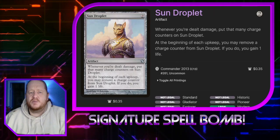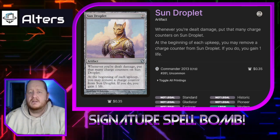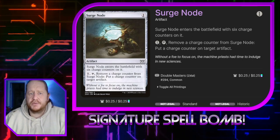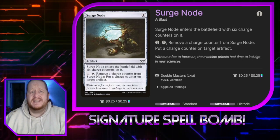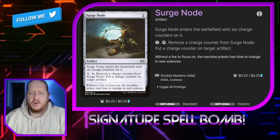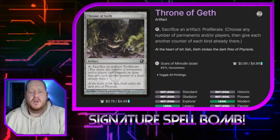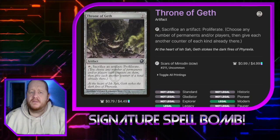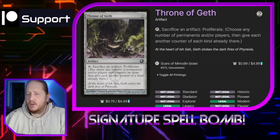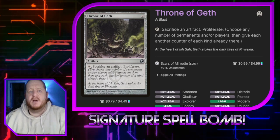Sun Droplet: whenever you're dealt damage, you put that many charge counters on it, and at the beginning of your upkeep you may remove one counter to gain one life. Surge Node enters the battlefield with six charge counters on it — we can pay one and tap it to remove a charge counter from it and put a charge counter on another artifact. Throne of Geth: we can tap and sacrifice an artifact to proliferate. This works exceptionally well with the treasure tokens we create from Reckoner Bankbuster.